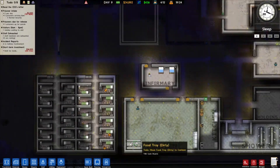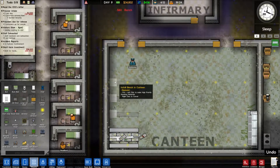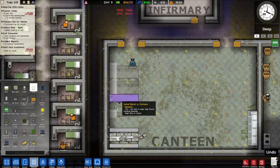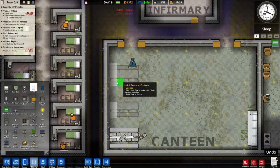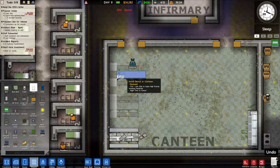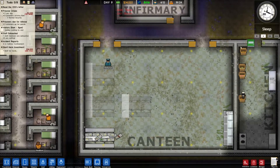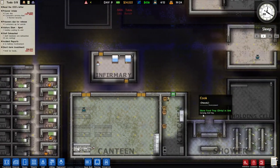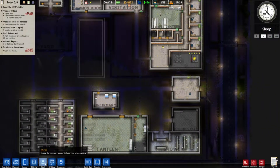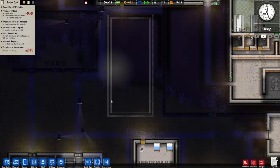The first thing we're going to do is build some more tables because we don't really have room for all the inmates in the cantina right now. So let's make it a little bit bigger and that should do. Let's speed up time a little bit. Do we have any janitors? We do not. So I think we need to build this and then we need to go into here.